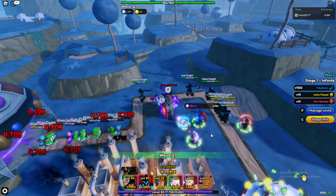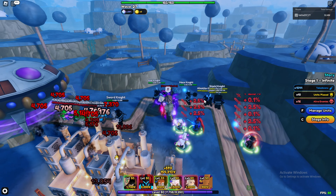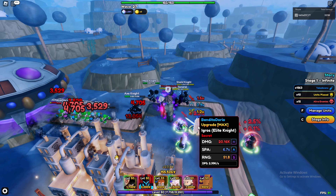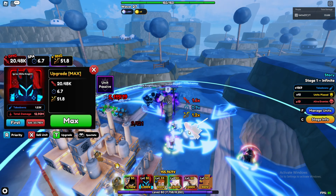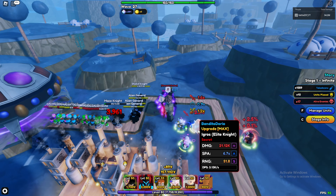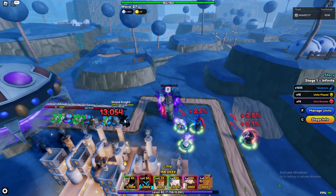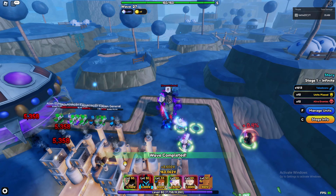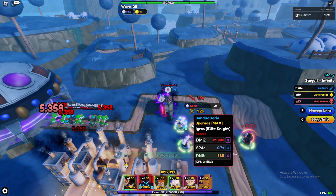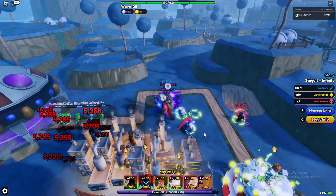Egress is getting buffed. Watching his damage stack up — he's up to 1.6x with the buff and passives, still climbing. The cap isn't totally clear. After stacking, Egress does reach a higher DPS than before. So with Sung Jin-woo active, Egress does pull ahead in DPS. That pretty much sums up the video.